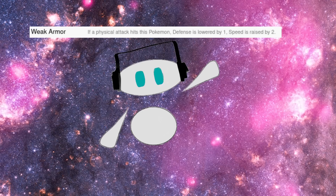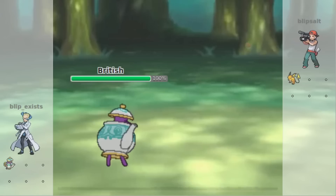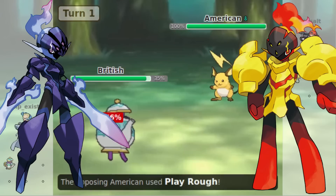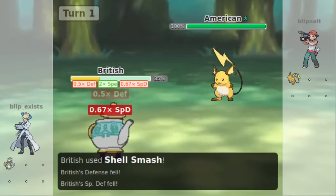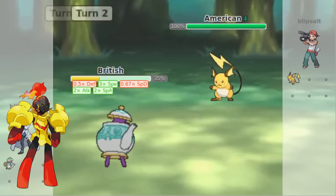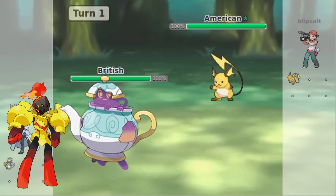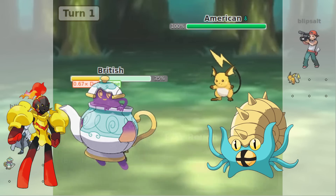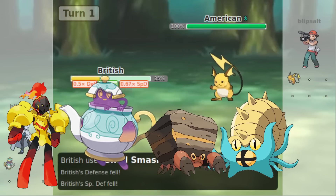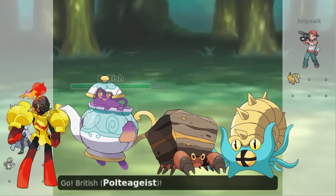If you want to see Anger Shell done right, look no further than Weak Armor. Weak Armor is an ability that, when the Pokémon is hit by a physical attack, raises the Pokémon's speed by 2 and decreases its defense by 1. This is most effective on Swords Dance and Calm Mind sweepers who appreciate the extra speed, such as Ceruledge. Other Weak Armor users include Armarouge, who can use Calm Mind and Weak Armor for a special sweep; Polteageist, who can use Shell Smash and Weak Armor together, also boosting Stored Power; Amistrose, who can use Weak Armor to help with a Shell Smash sweep; and Crustle, which does prefer Sturdy for Shell Smash sweeping, though Weak Armor is a fine option.